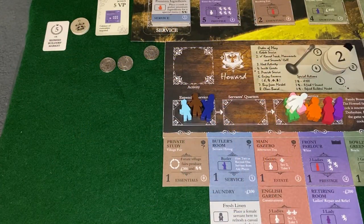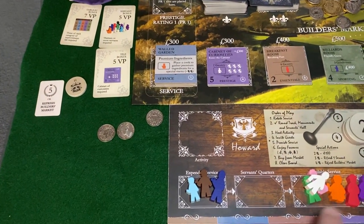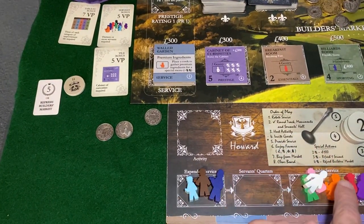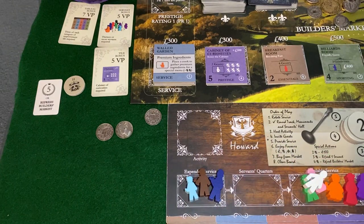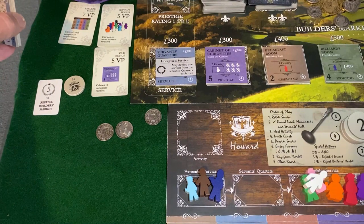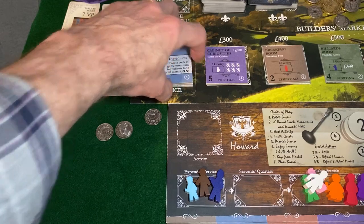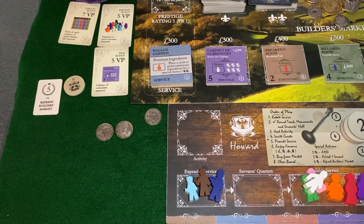First turn for Howard in Season 2, round six. Howard has their eye on something that's really going to empower their upstairs-downstairs servants: the Servants' Quarters — my favorite tile of all — sitting in the service tile reserve at its least expensive spot. That's a big deal.